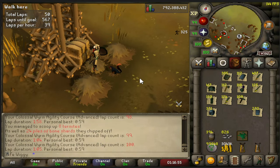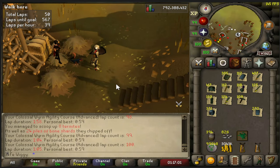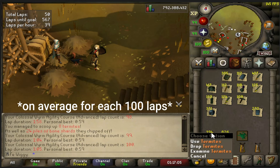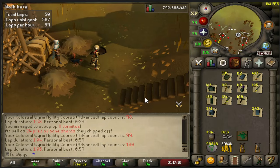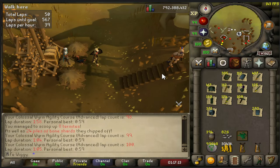And there is 100 laps so far. According to the RuneScape wiki, we will get on average 300 termites and 700 blessed bone shards per 100 laps, and we are above that so looking good so far.